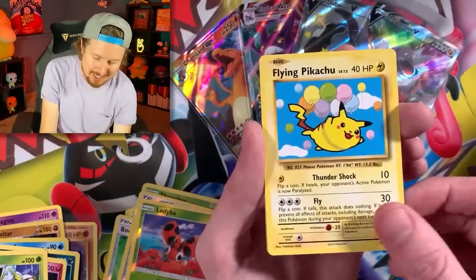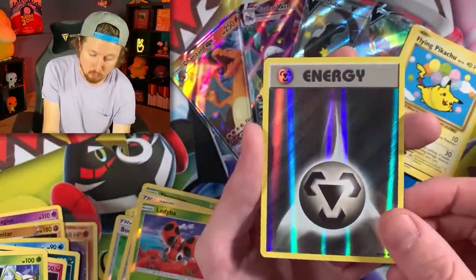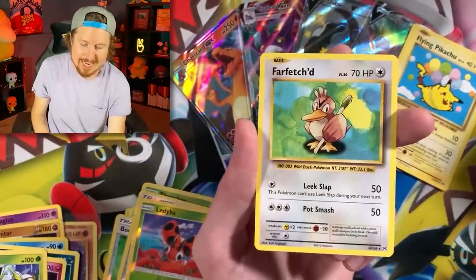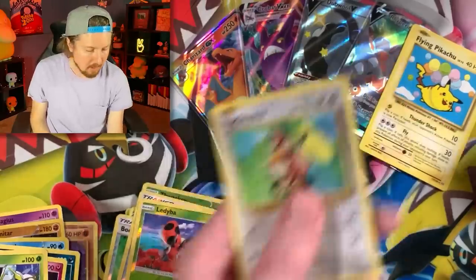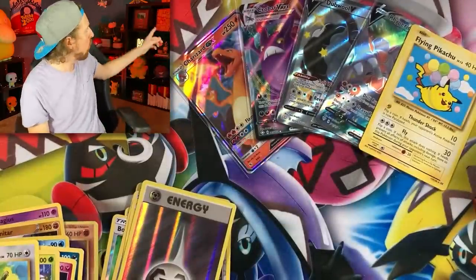Flying Pikachu! Secret Rare Flying Pikachu! We'll put that right up there. Clefairy, Reverse holo Energy, and a Farfetch'd — my third favorite Pokemon of all time. I actually have a Farfetch'd right over there; you can kind of see it in the red background.